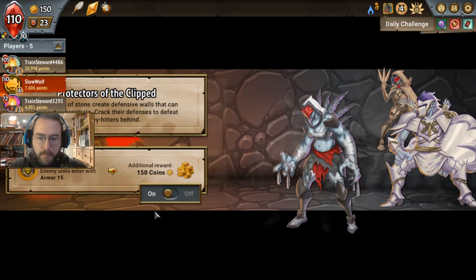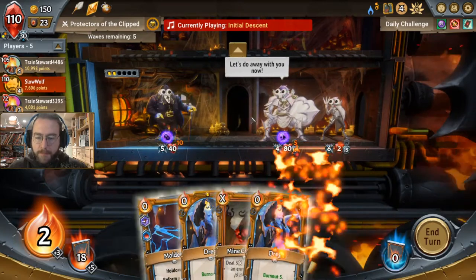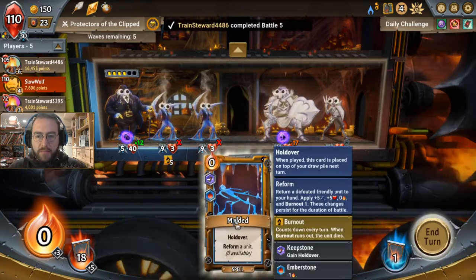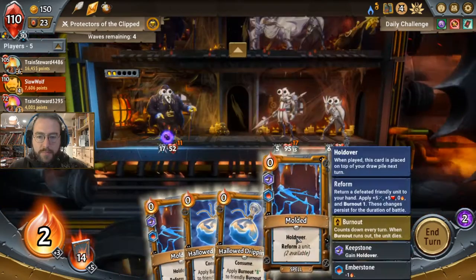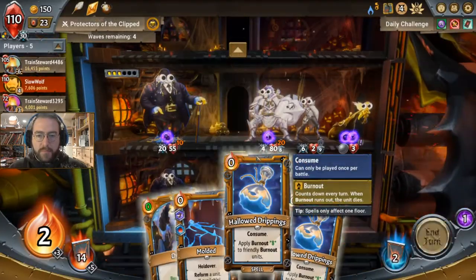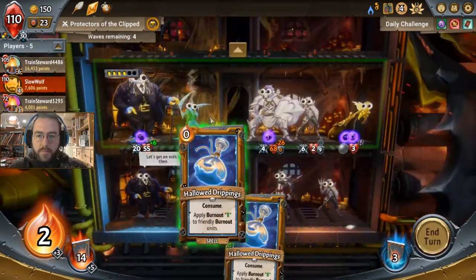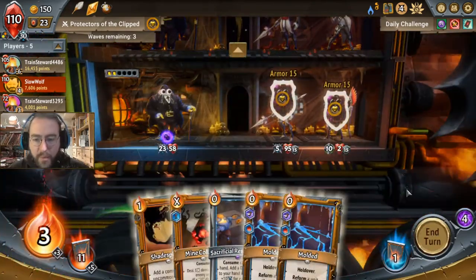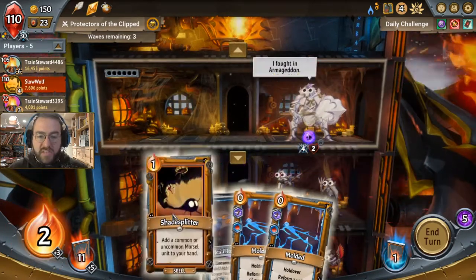Hazel's Horde — apply Analyst to the first friendly unit summoned each turn, or grant three stacks of Burnout each time it is applied. Enter with Armor 15 — this is not good, but it is fine. Burnout fine, other guy fine. Mind Collapse in the back — now I don't have to get a kill. I do the Molded Holdover there just to make sure we've got access to him. Still not enough to get through, huh? I really did try there. Mind Collapse — it's something.